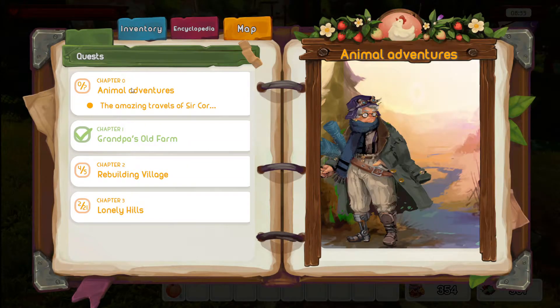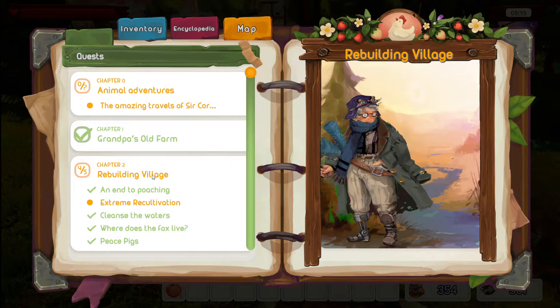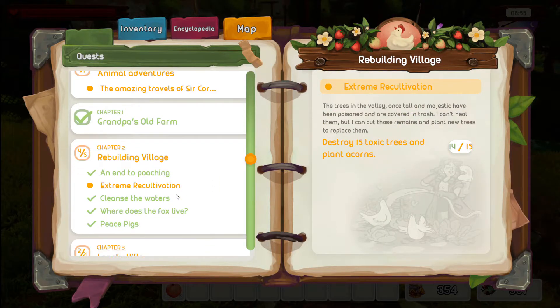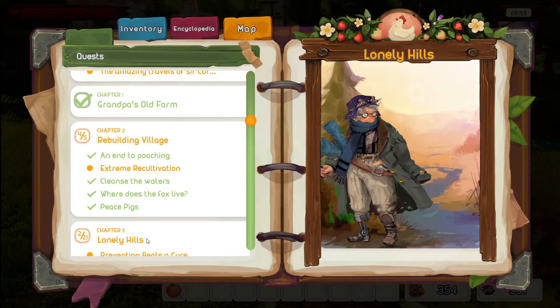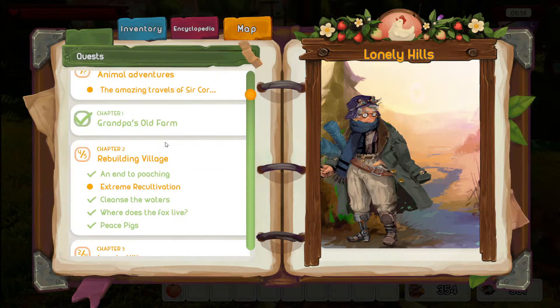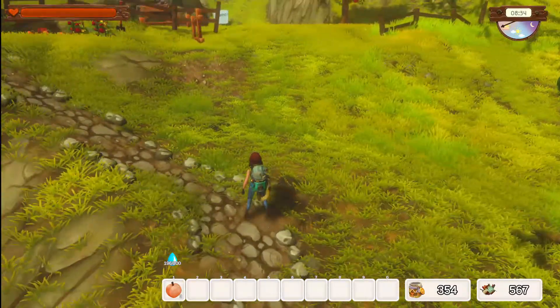Let me look at our quest book. 'The Amazing Travels of Cornelius' — find Cornelius in the village. We've never found Cornelius. I also haven't done all the trees and planted all the acorns, and in the lonely hills I have found the last key. Prevention beats a cure, handyman needed. I think what we should do really quick is go find Cornelius and see if I got all the trees.